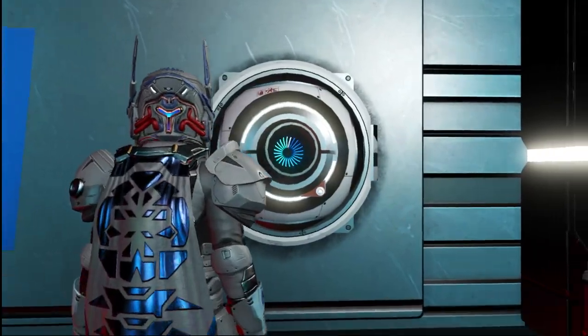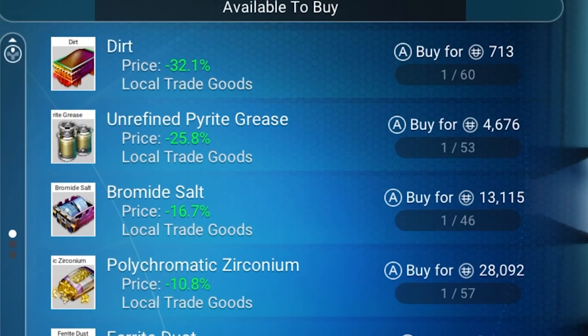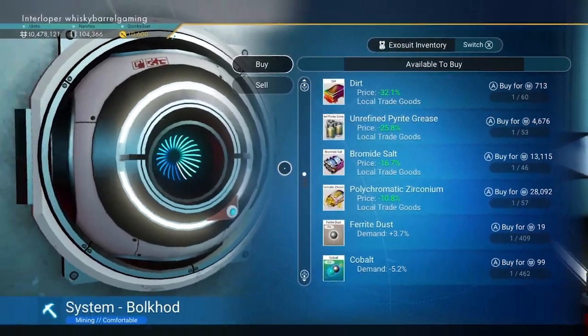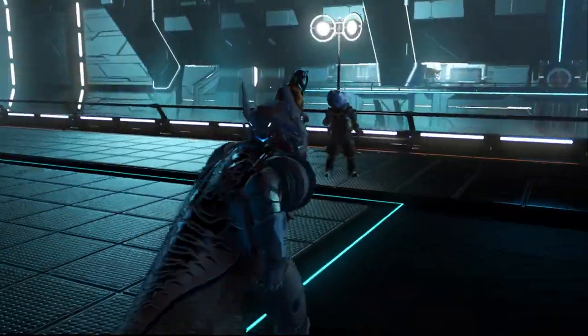We approach our terminal, take a look, and as anticipated there are four different goods to choose from. One thing that becomes pretty clear is that the cheapest item actually has the greatest discount. This dirt goes for $7.13 a unit and is discounted at 32%, while the zirconium is very expensive — if you were to buy that out it's $1.6 million, but you're only getting a 10.8% discount. So depending on the money you have and your inventory space, buy things in order of discount — buy out all the things with the biggest discount first.